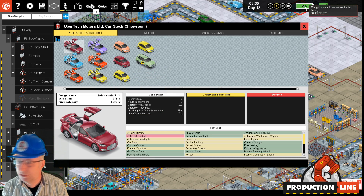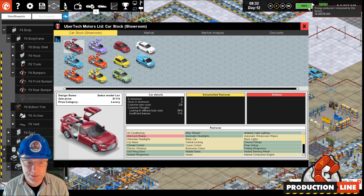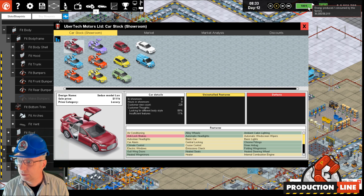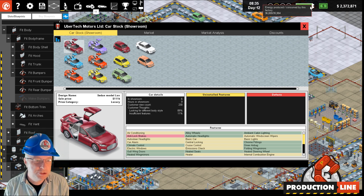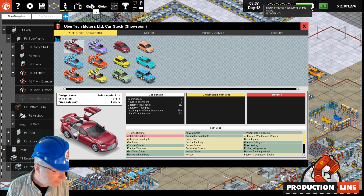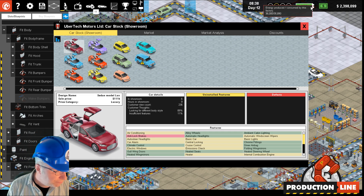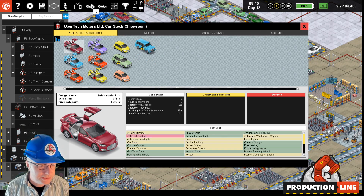The battery indicator at the top right occasionally showed 102% etc. It used to cap at 100%, so if you were producing twice as much power as you were using you'd never know it. Now it will actually tell you that you've gone over 100%.